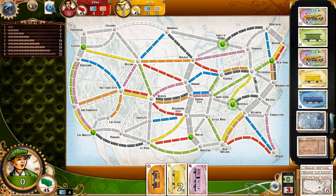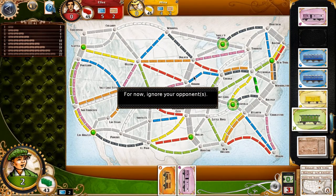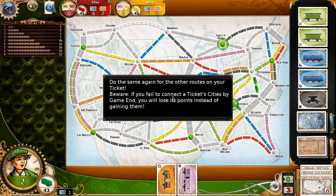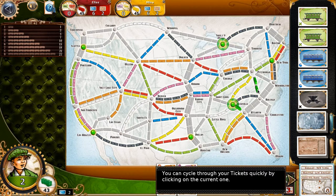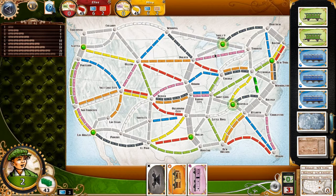So I have two yellows, so I can claim the grey bit. The grey one is you can use any colour cards, whereas particular routes require particular cards. Now that's a black route, so I'm going to need that black card. And I'll want some green cards later on.